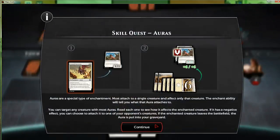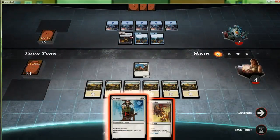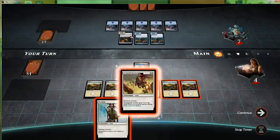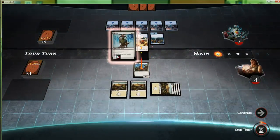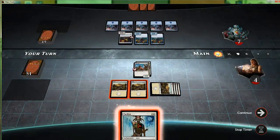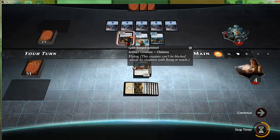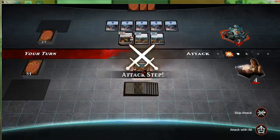Auras are a special type of enchantment — as I say that they give me more. What does this do? Plus one plus one for each planeswalker you control, and has flying — wow, that's insane! And we Pacifism the flyer. The nice thing about the animations is that flying creatures will actually move off the table so you can see that they're flying — the visual representation for that is pretty nice.